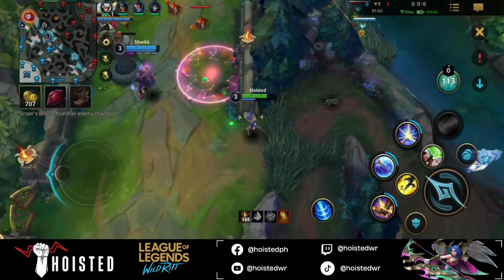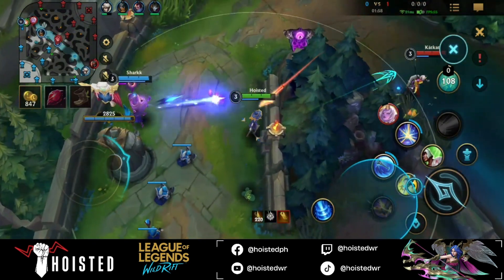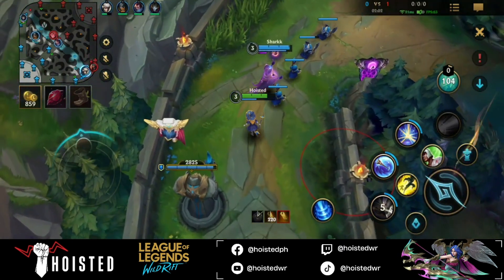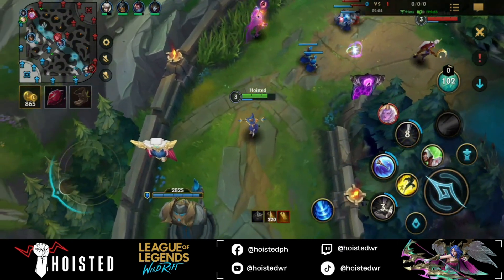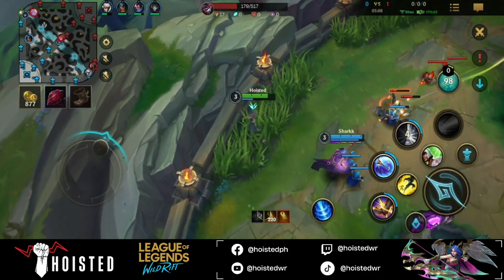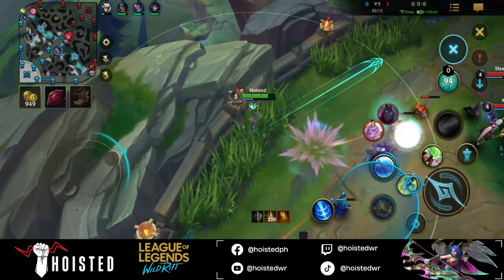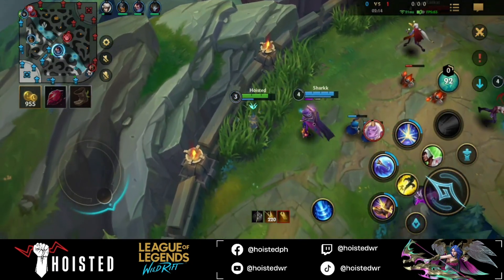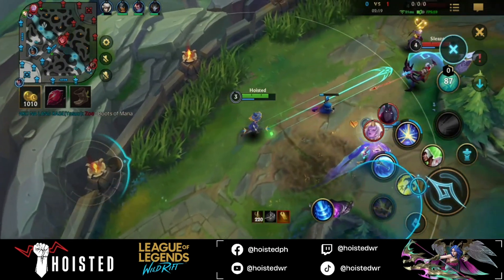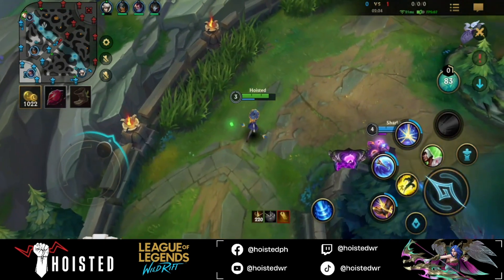To counteract these changes as tank Lux, you can go for a hybrid build. Supports typically complete 3 items before the game ends. You can go for Iceborne Gauntlet as your first item, then something like Luden's Echo for your second item, and then build tank again — I highly recommend Spirit Visage. In this game, I still went for a full tank build to see how these changes really affect you.